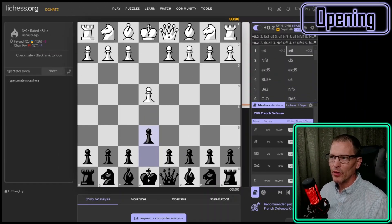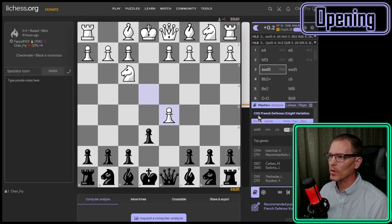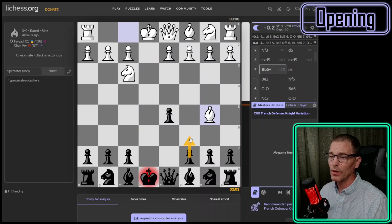In my second attempt at the French defense, my opponent again didn't play D4 but got the knight out. I'm supposed to play D5, and I did. My opponent took and I took back — this is called the knight variation, whereas the previous game transposed into the advanced variation. Here a master would play D4, and that's also what Stockfish would play. My opponent checked over here even though the pawn is there, because this isn't the Caro-Kann defense — so my C pawn is free to go. We're already out of the master's database because no master would play that.